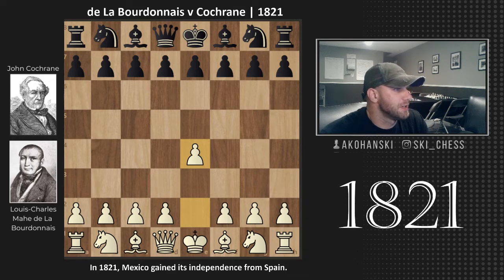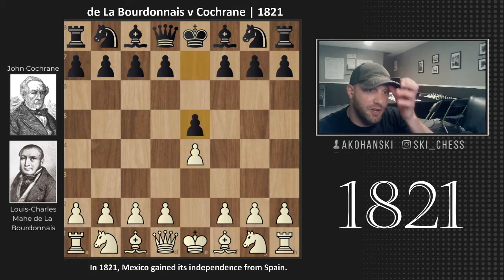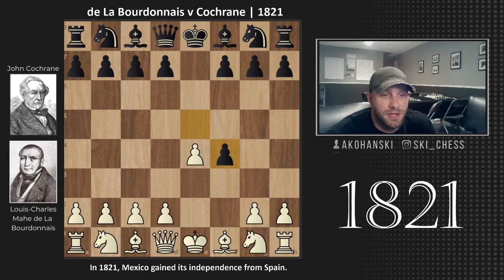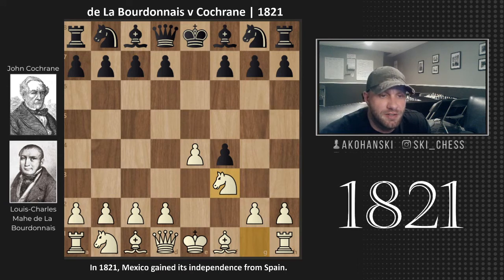Bordenay opens up with E4, then we have E5, and then straight into F4 — the King's Gambit. Very, very dicey way to play. Usually when you play gambits, the best way to refute a gambit is to accept it, so you want to accept the pawn. That's what Cochran plays: E takes F4. Knight F3 — this is all mainline stuff.